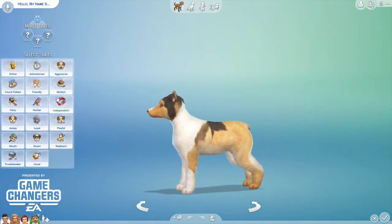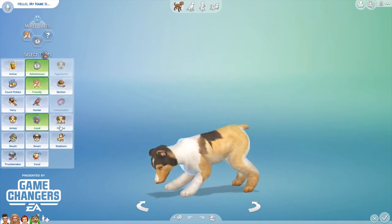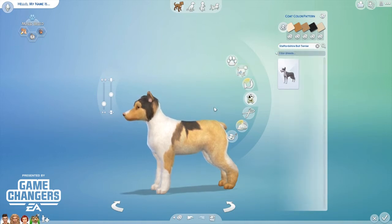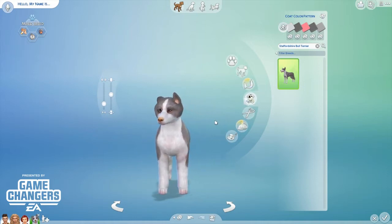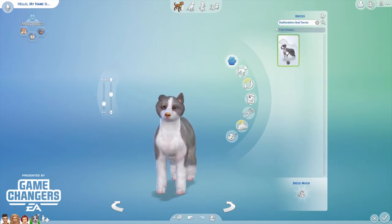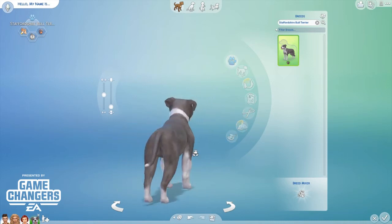Let's pick a couple of traits — he's gonna be friendly, adventurous, and loyal. I'm also going to search for the breed of my dog, which is a Staffordshire Bull Terrier. That doesn't look like a Staffordshire Bull Terrier to me... there we go, that's actually a Staffordshire Bull Terrier!